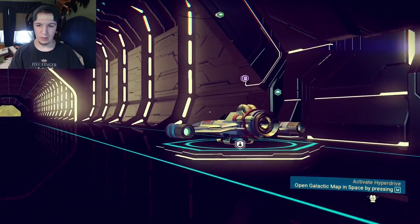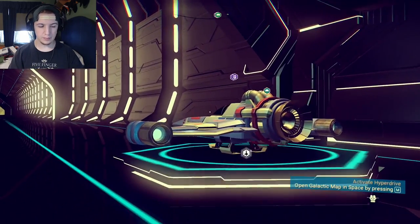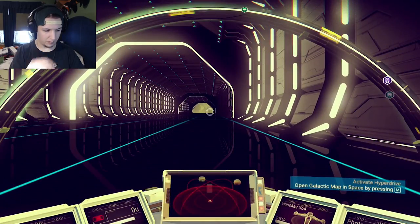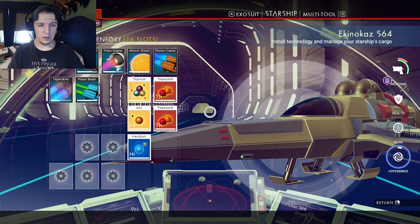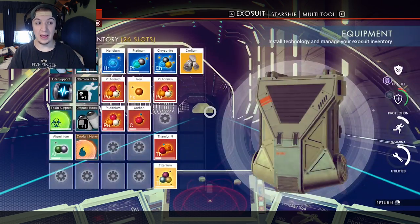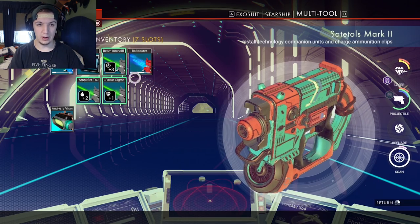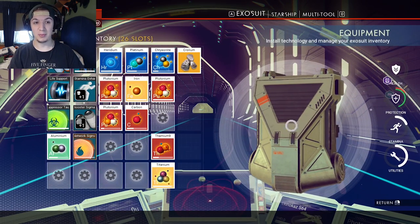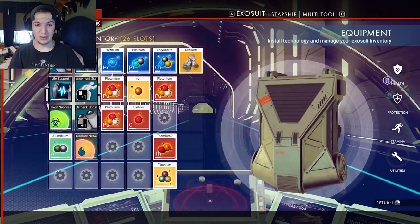I'll show you my ship right now, give you guys an idea of what I'm working with here. I've got a 16-slot inventory ship right now. That's my multi-tool — I have to upgrade that at some point, that has to be a mandatory thing. My exosuit's up to 26 now; I've just been buying slots for that thing.